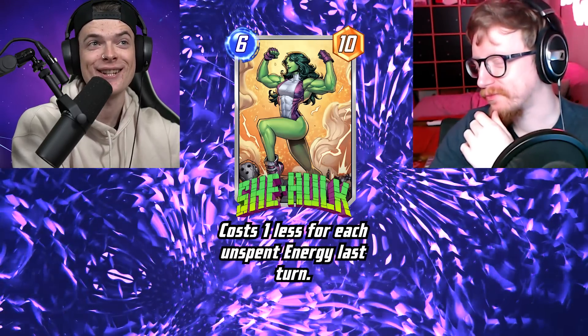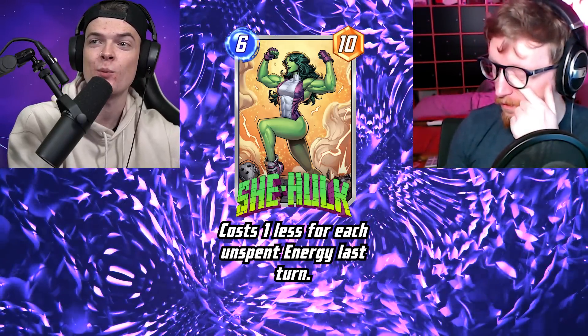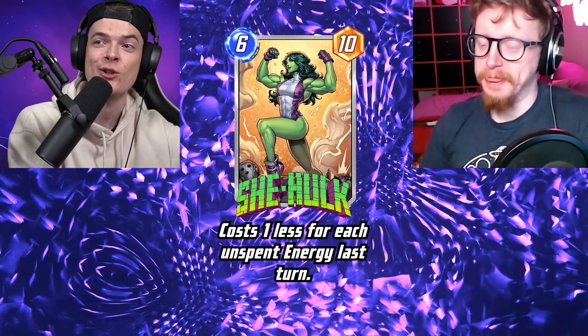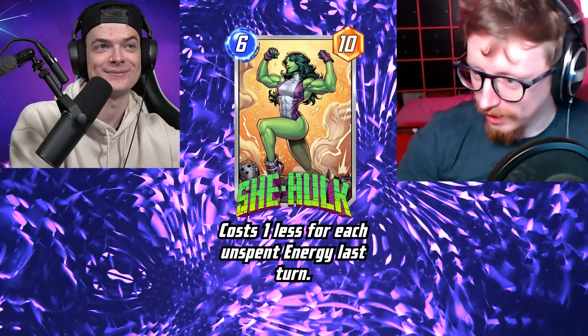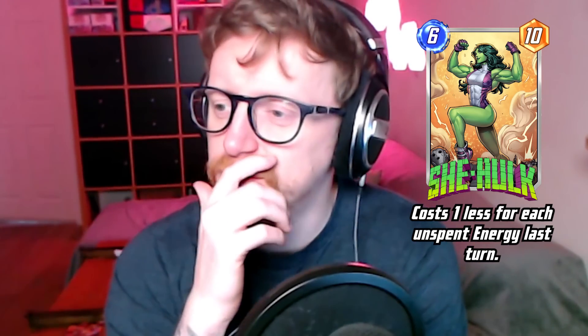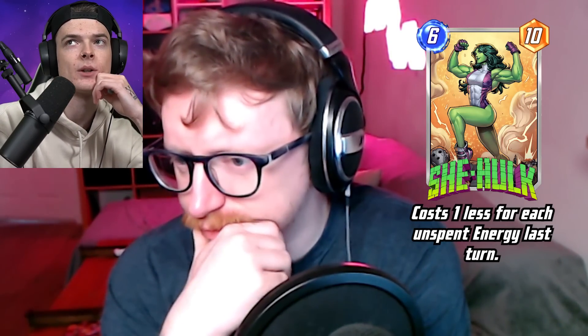Moving on to She-Hulk. She is a six energy ten power card and she reads: cost one less for each unspent energy last turn. So you can potentially reduce her all the way down to one energy — be a one-cost ten-power card on turn six if you skip turn five.